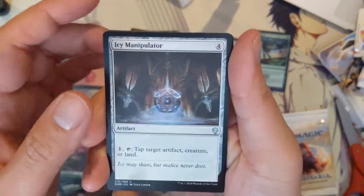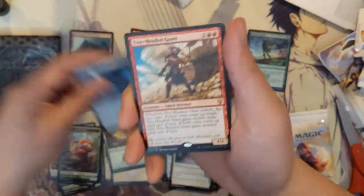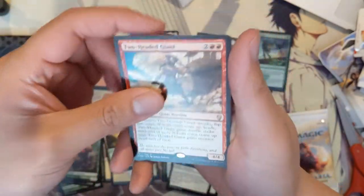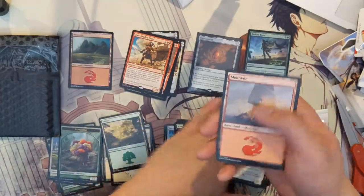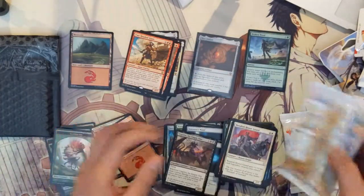All right, we got Icy Manipulator, Sorcerer's Wand, and then a Two-Headed Giant. I think I have a foil version of this, and even that wasn't really that great of a pull.